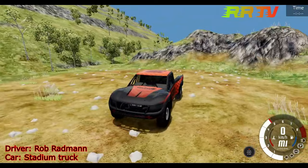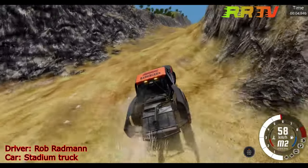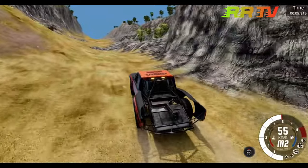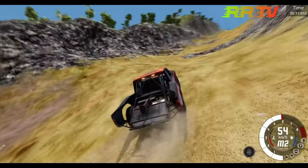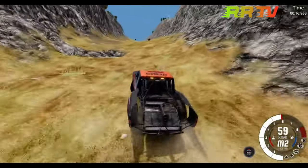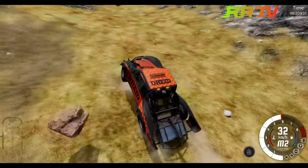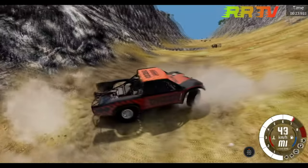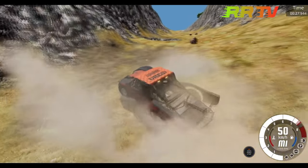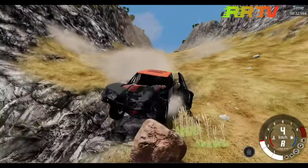Bob Ratman in the stadium truck is going to try to climb this hill. Looks like it's going very well at 50 mph, climbing really nicely. Then a really hard hit on the front end of the truck — he loses all kinds of control in the dirt section. That small rock doesn't help either.